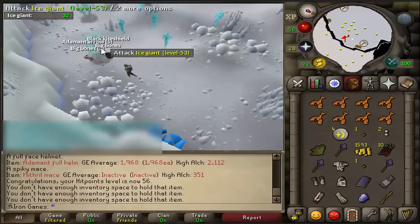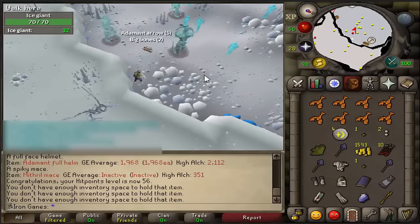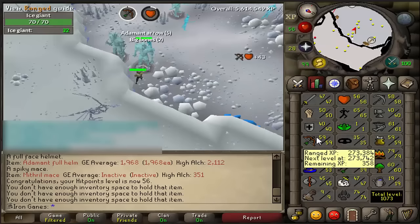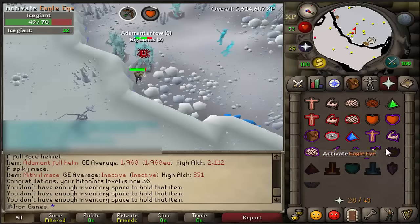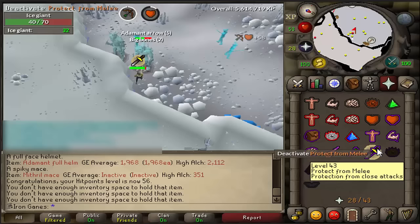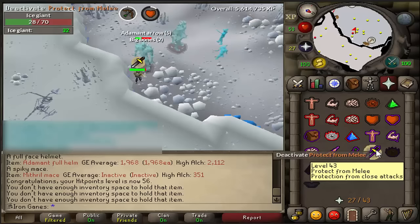Hello guys and welcome to the official Iron Man series episode 6. We're about to hit level 60 range, and this episode I'm going to be doing mostly quests. I might check out crazy archaeologists a little bit, try to get those rune crossbow drops because that would be pretty fantastic, plus the red d'hide body would be nice.